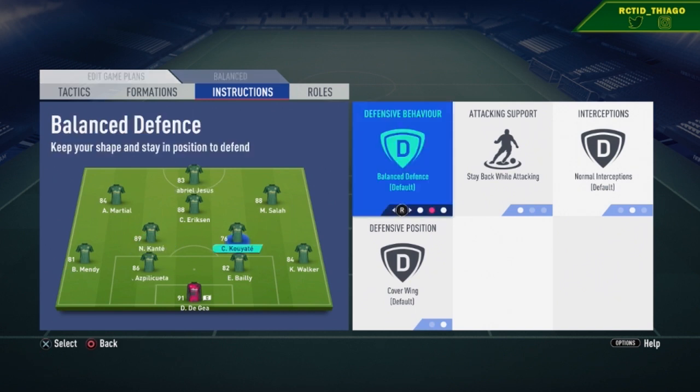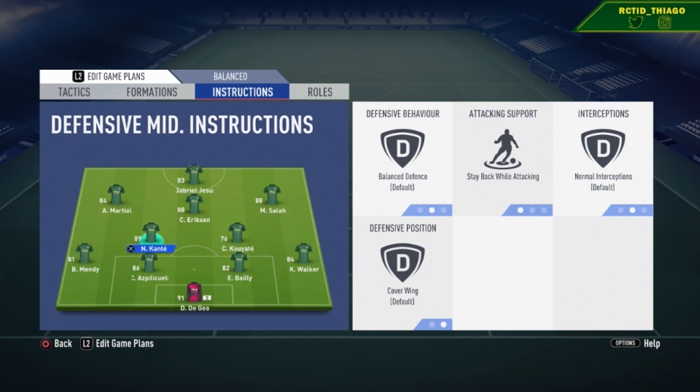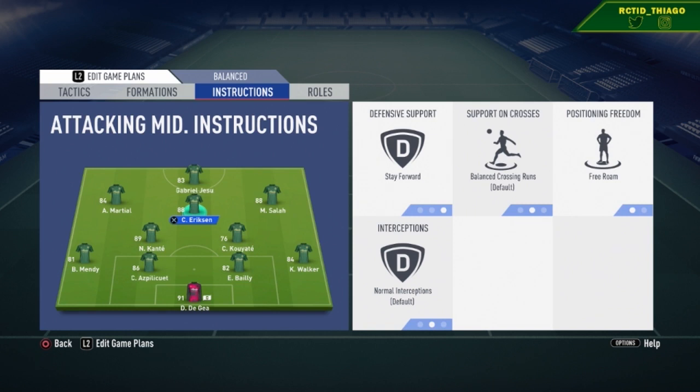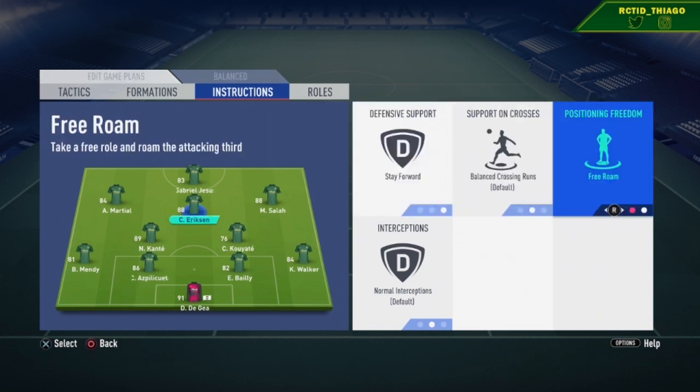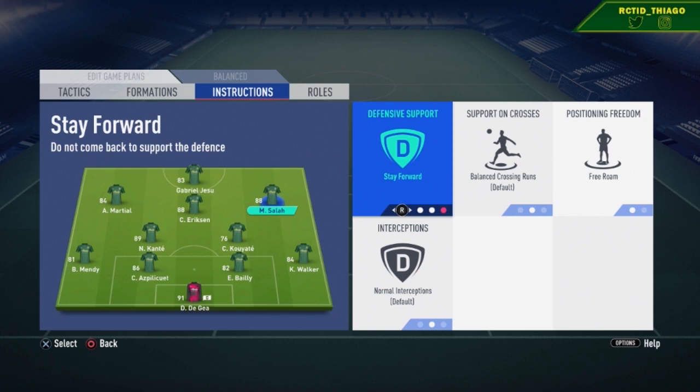For the center CAM, put stay forward and free roam. This allows the CAM to not drop back too much when defending, and he'll have space to move around because the right mid and left mid are wide. For the left attacking mid and right attacking mid, put them on free roam. You could try stay forward but if you're struggling to get the ball up they might be positioned too high, so the basic free roam setting keeps them from just staying with the fullbacks.